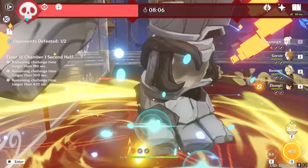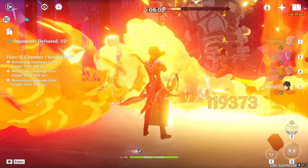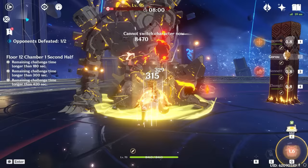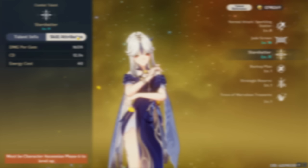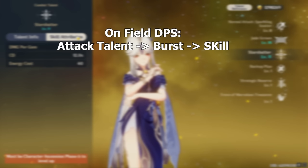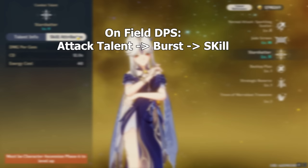The burst itself does have some weird targeting, and in AoE situations its damage is dispersed to multiple enemies, making Ningguang generally very lackluster in multi-target combat but ridiculously strong in single target combat. As for talent leveling priority: if you want to play Ningguang as an on-field DPS, level her normals, then her burst, then her skill. However, if you're leaning more towards a burst DPS Ningguang and she's not C6, you'll usually be better off prioritizing her burst first, then her skill, then her normals.